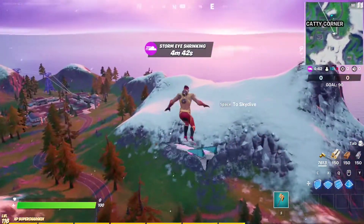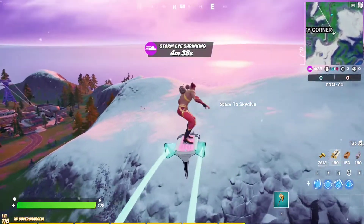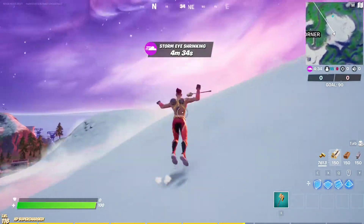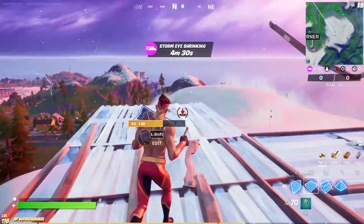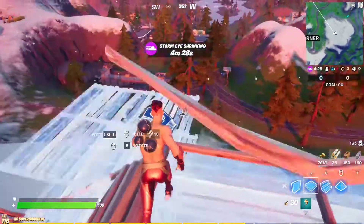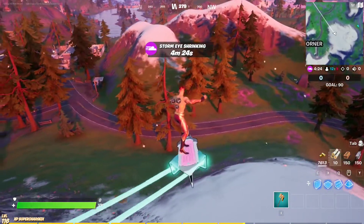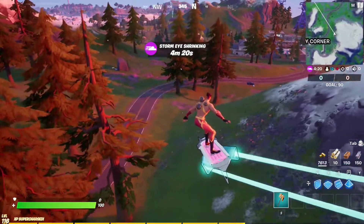I recommend doing this in Team Rumble mode because you start with 150 mats for each type of mat, and you can just turbo build whatever you want until you reach the desired amount. Then you can just glider redeploy and grab some more mats from any surrounding area.